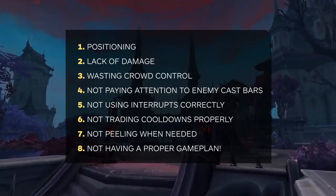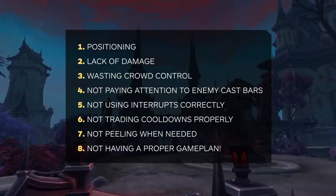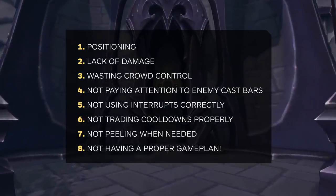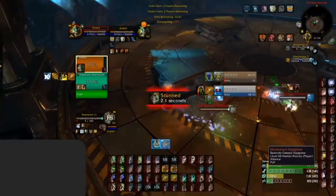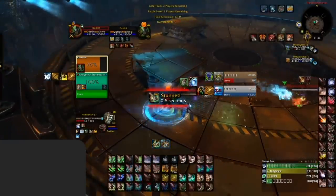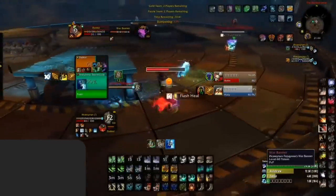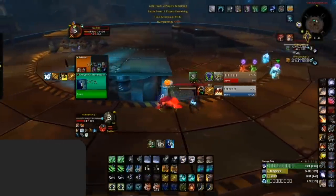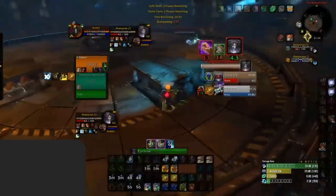The last major mistake we will be covering is not having a game plan. A game plan is knowing what your goals will be in certain situations before the game starts — this can be as simple as knowing who you want to target and why. There are 4 armor types in WoW: Cloth, Leather, Mail, and Plate. Cloth wearers take a lot more physical damage than plate wearers. As you can see in this clip, the enemy team consists of a holy priest and an arms warrior. The priest is a cloth target and the warrior uses plate armor, so the priest is a much better target as he takes a lot more physical damage.